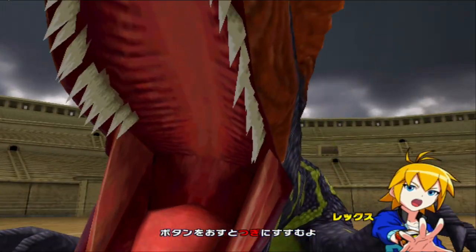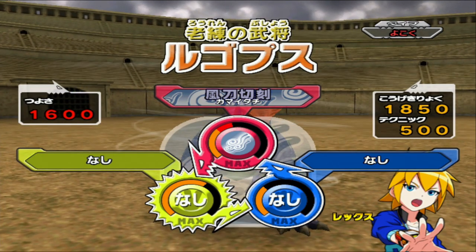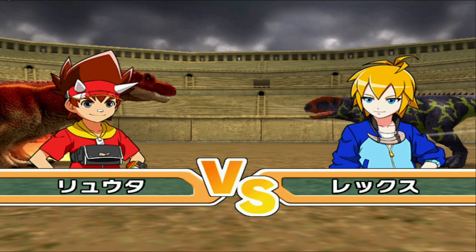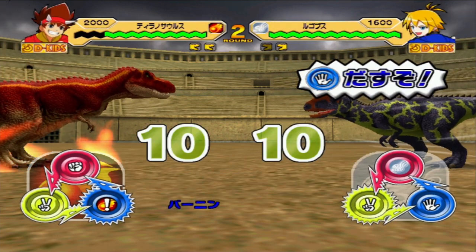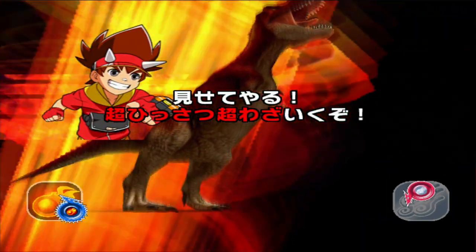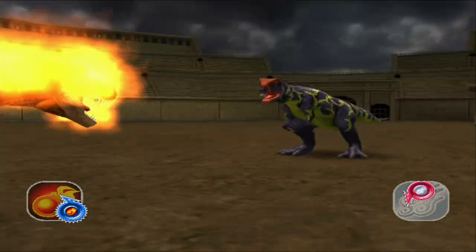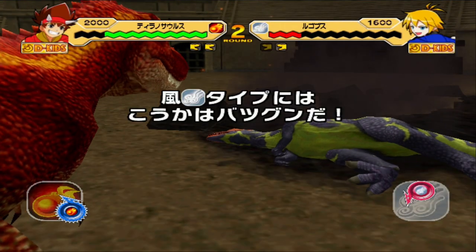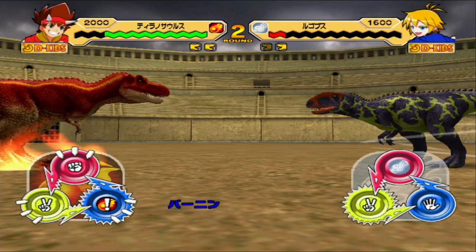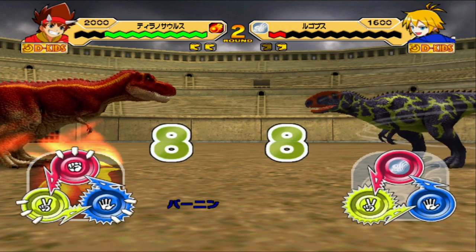Our victim is the Rugops. We gave it Wind Moves so the T-Rex will get the type advantage. We've got the Burning Dash triggered. Let's find out if Rugops gets one-shot. Close, but no cigar. Looking at that health, I don't think it'll one-shot a 1,400 Dinosaur.